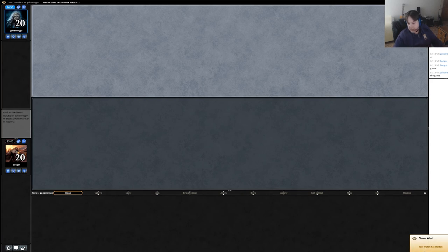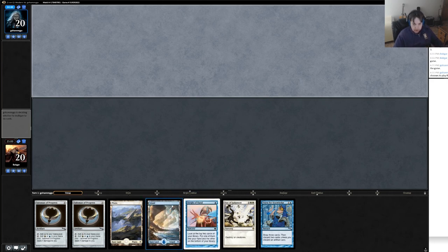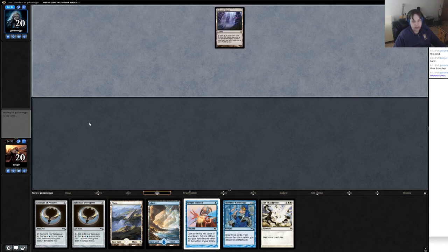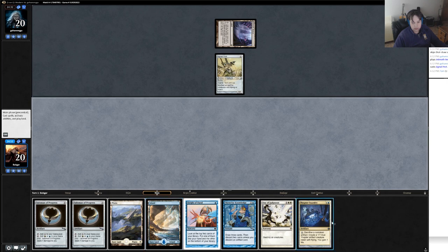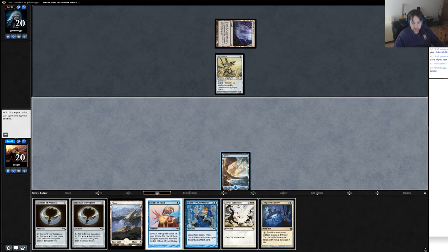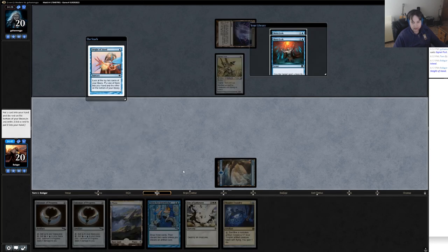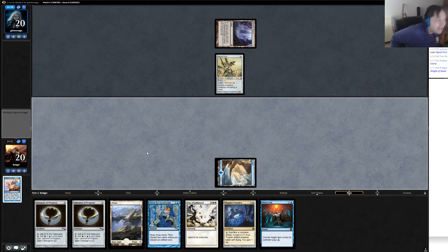Hey guys, Bob Gar here playing some $10 Thopter Sword combo in Modern. We have most of our colors — we're Esper in general. I think this is a keepable hand: not great, but we have a Day of Judgment to slow them down, a Thirst for Knowledge, and a Sleight of Hand to find some pieces. Let's keep it and see how this goes. It looks like we're up against Affinity, which isn't exactly what I'd want to be up against, but we got our first combo piece and we have Mana Leak.